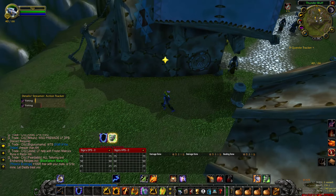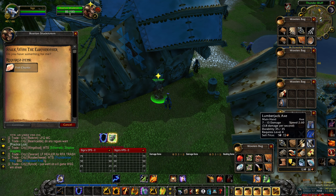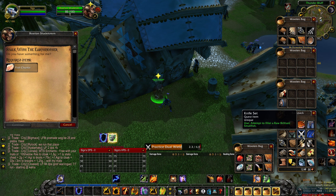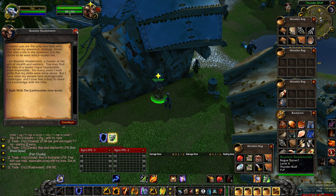With the fish in hand, return to the quest giver. Right-click on the knife set that was given to you in your inventory and wait for the channel to finish to obtain the fish chunks, at which point you can complete this quest.